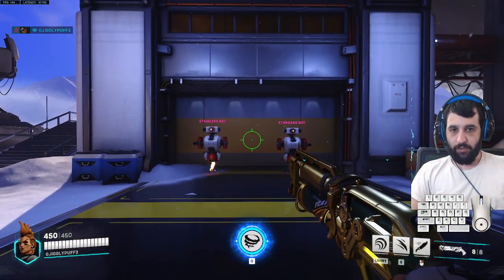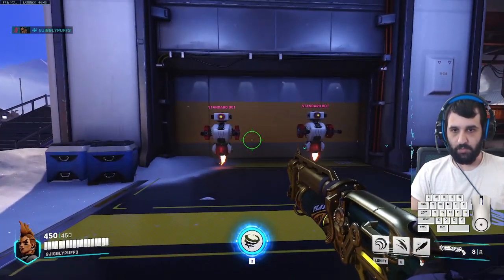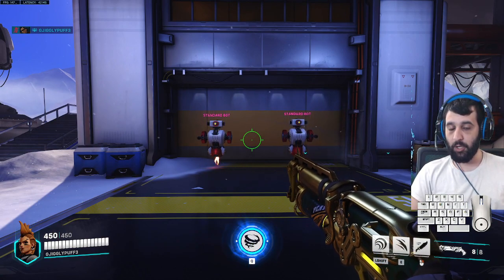Alright, making a video on Adrenaline Rush and a few details. For anyone who doesn't know, that is the name of Junker Queen's passive. Adrenaline Rush has two parts to it: Junker Queen can deal something called wound damage.